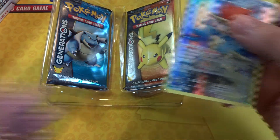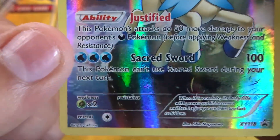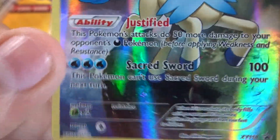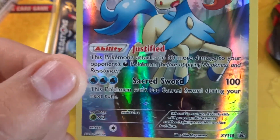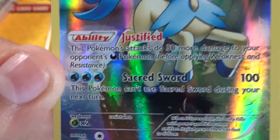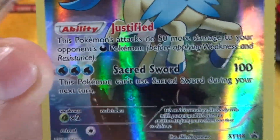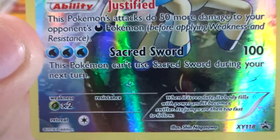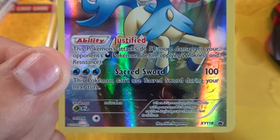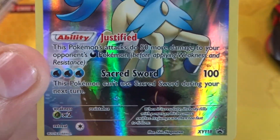I'm gonna put the box aside. Here is the full art Keldeo card — looks very awesome. Its attack does 50 more damage to your opponent's dark type Pokémon. Yeah, it's dark type. That's not that good honestly, considering you're sometimes facing dark Pokémon because of Yveltal, but that's not most of the time. I hate when they only make an attack towards one type — how many times are you gonna be facing that? Then we also have Sacred Sword for 100, but this Pokémon can't use Sacred Sword during the next turn.